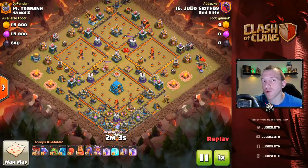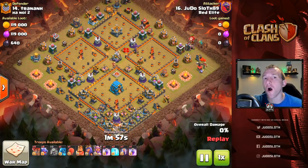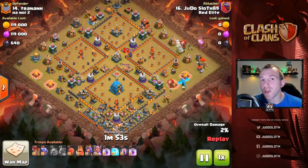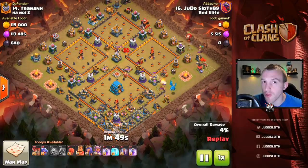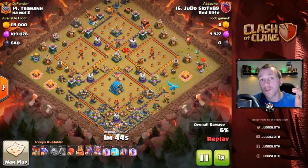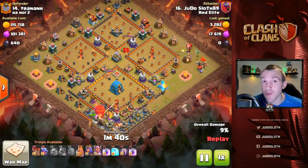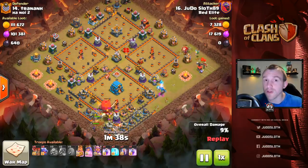In this video we are going to focus on island style bases. These four corner style bases are a nightmare to take down, but here at Red Elite we use two strategies consistently in order to get the three stars. I'm going to break these down for you today so that you can start replicating these attacks and taking down these bases easily for the three stars.